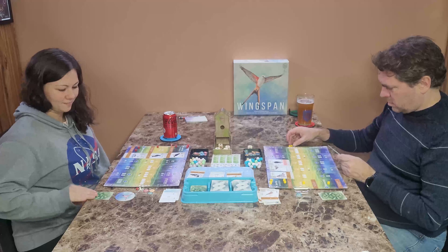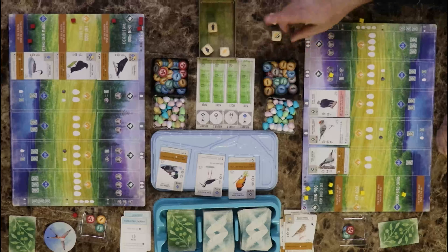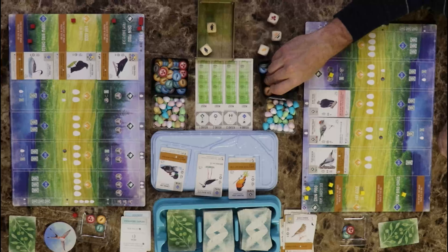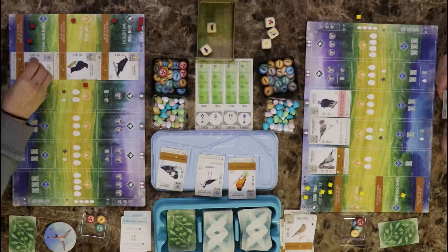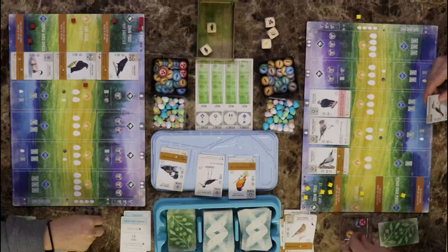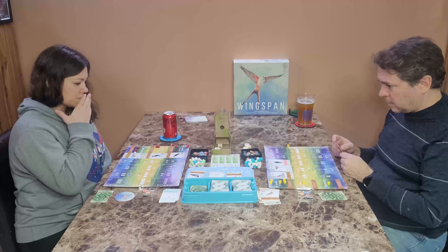Get rid of these. Give me a moment to go through mine since I've been busy discarding your cards. I only need to get rid of one food — I'll get rid of the mouse. I'll keep these three. Get rid of three. This is my wingspan score — so you got 132, I have 53, so you go first.